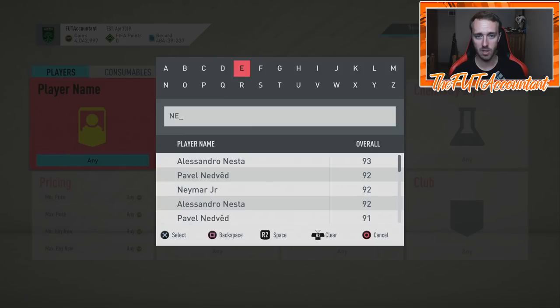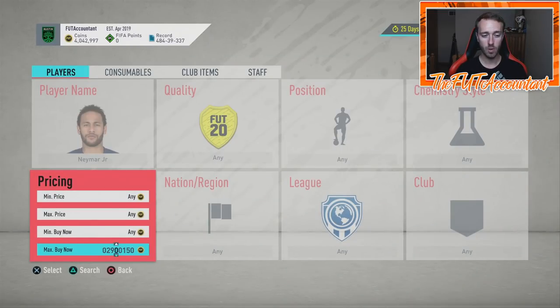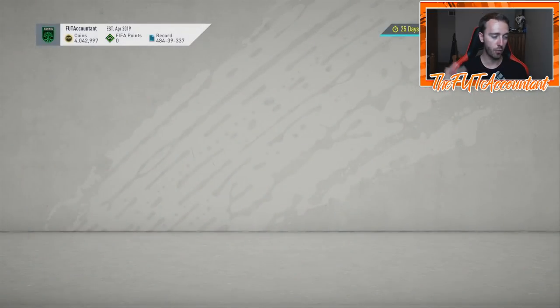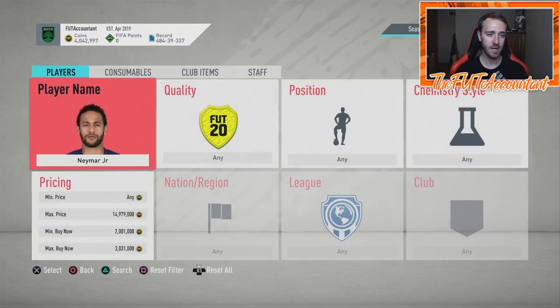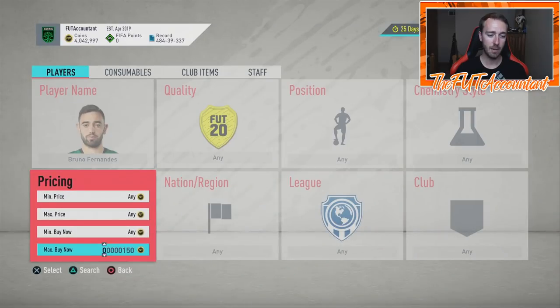We're talking about the market selling off as well. A lot of people keep asking me what's going to happen this week with some of these card prices — the headliners, the shapeshifters, the winner refresh cards. Neymar right now is actually a smidge increase in price; he was like 2.9 flat yesterday and he's 2.99 right now. For basically all of these cards that are still in packs, they are going to keep dropping.